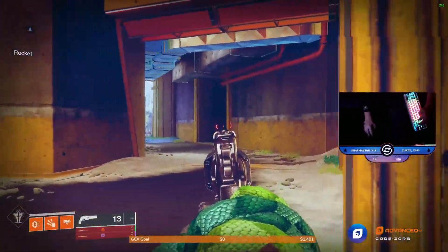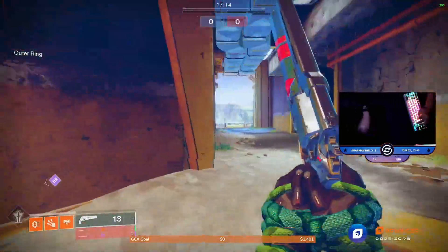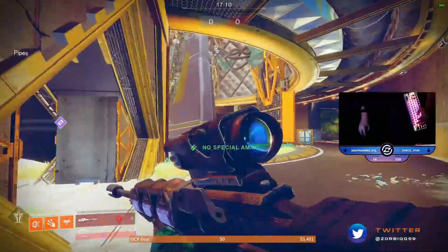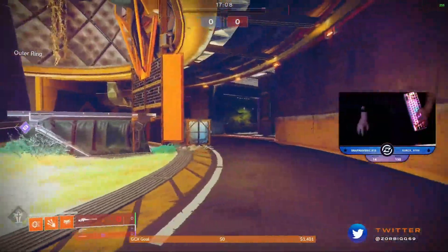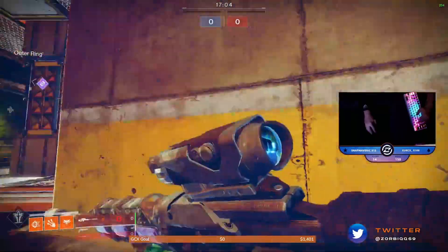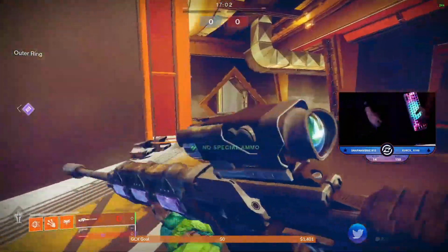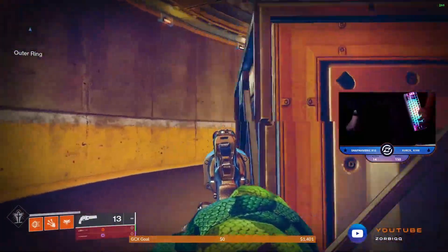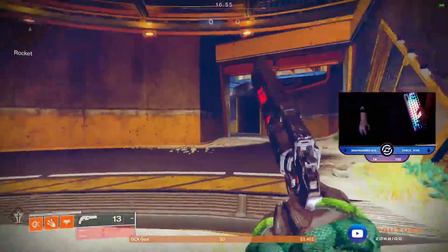I really think you should work on moving around the map at crosshair level, so you're already pre-aiming where people would be. It helps a lot — it's a really good habit to get into, having your crosshair already be where heads are going to be, instead of looking at the floor and then aiming up to it. It's just an extra step that is unnecessary.